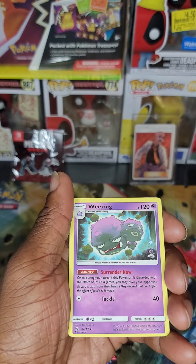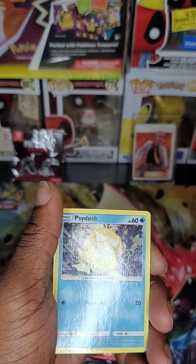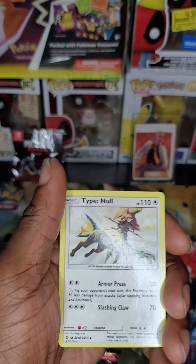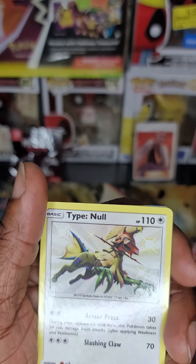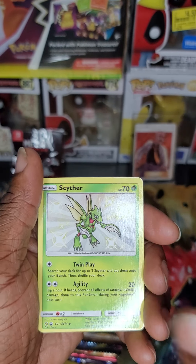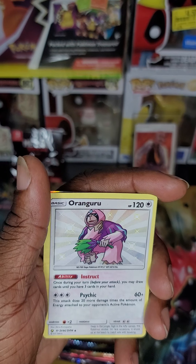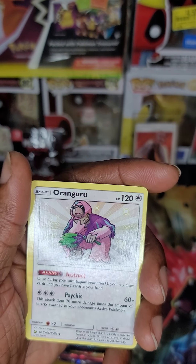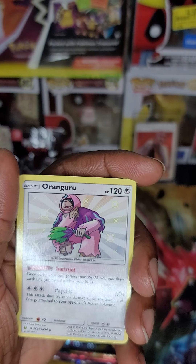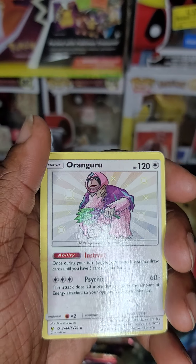Starting off with a Weezing, Bayleef, Psyduck, Type: Null. Scyther is probably one of the cooler Pokemon. Chameleon, Aranguru — this is a new card to me, Aranguru. It's a Psychic type.